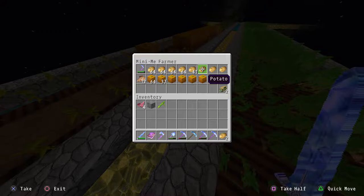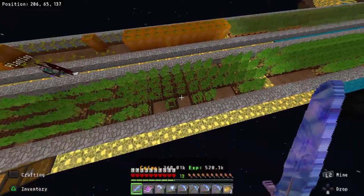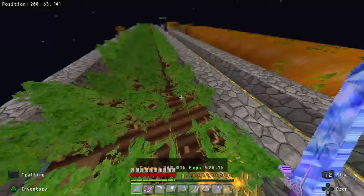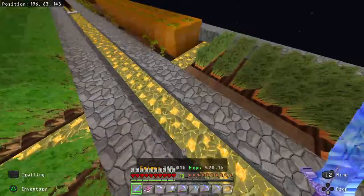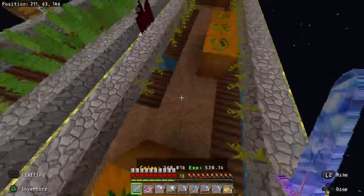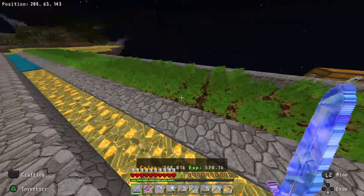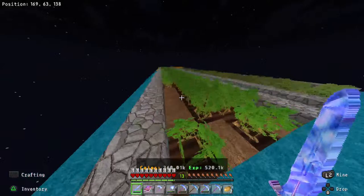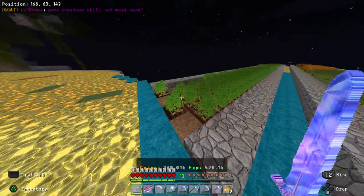We're only allowed one farmer, but the farmers are broken because they don't always replant. There are four stacks and 41 potatoes in the chest, so don't tell me he doesn't have potatoes to plant. You can see missing, missing, missing — the farmer is doing this, not me. When I go through my garden I sprint using half slabs so I don't ruin it. Sometimes it's the mobs coming over and breaking the farmland, which breaks the crops.